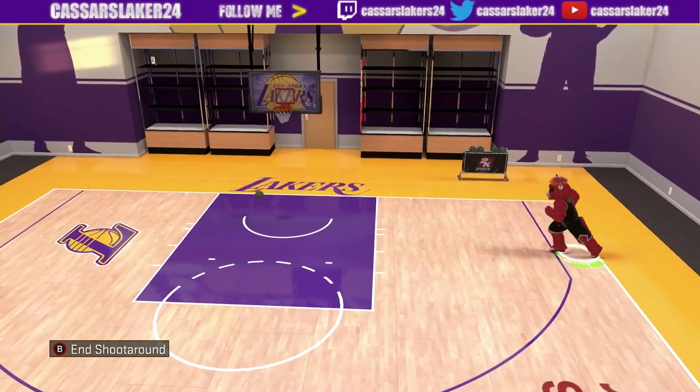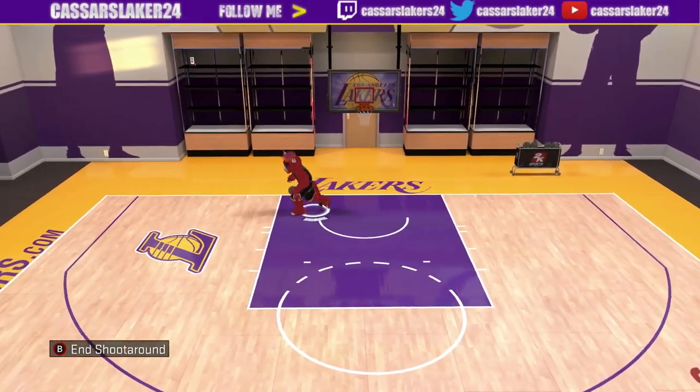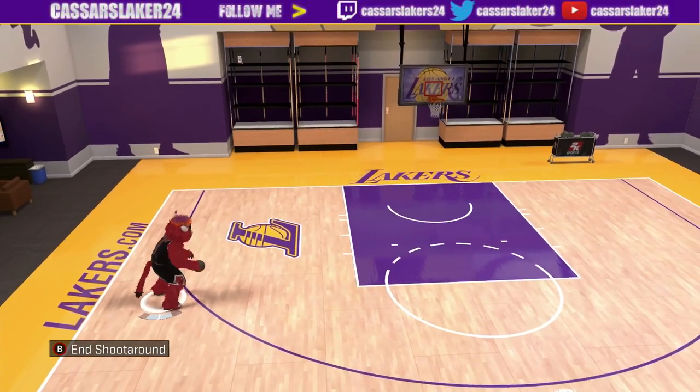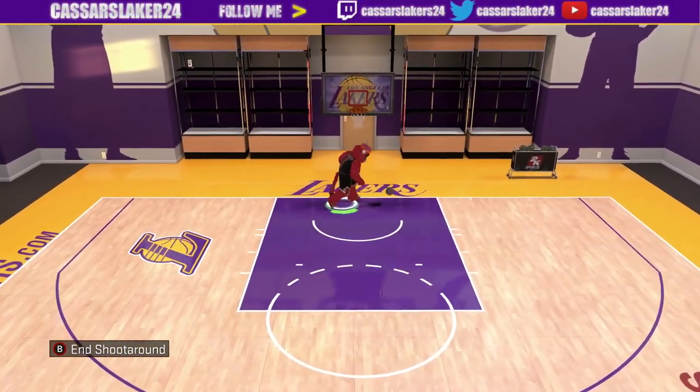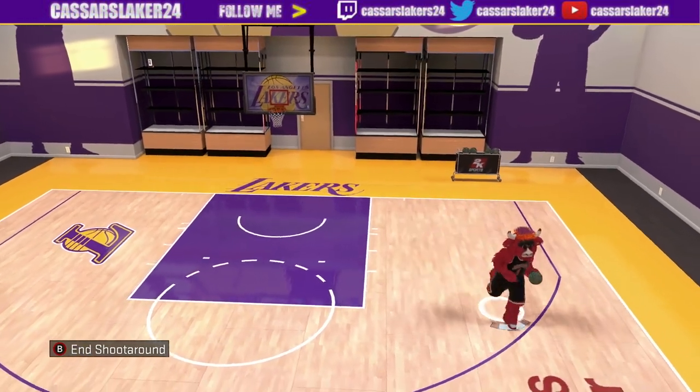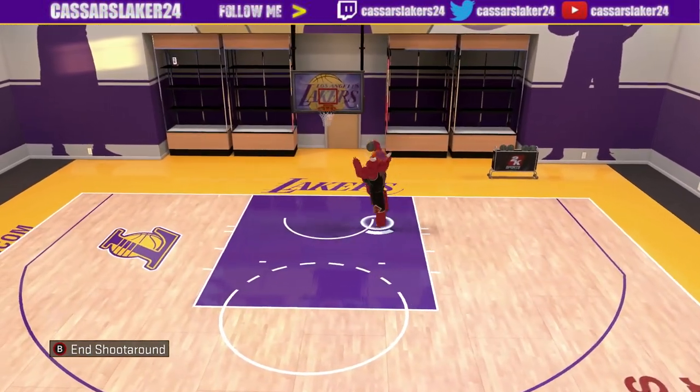Yo, what's going down guys? It's your mate Kastner back again here with a brand new video showing you the 99 overall 6 foot 4 point God man, this guy's an absolute machine at the park.